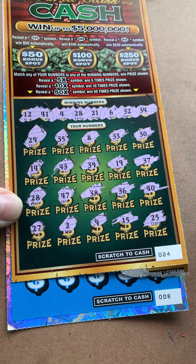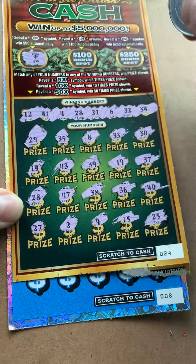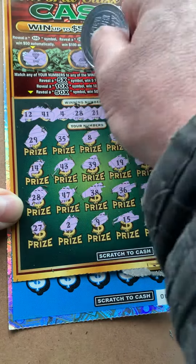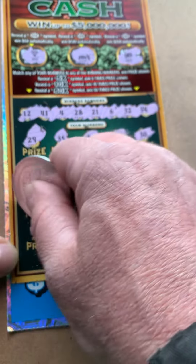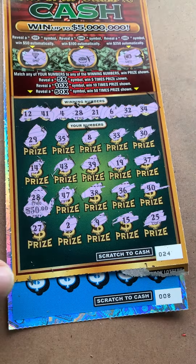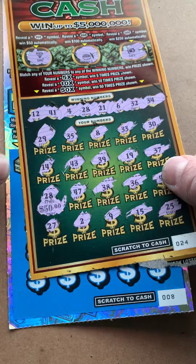Let's check the bonus spots first. That's a diamond, pot of gold, and a safe. Let's check our matching number 28. That's a $50 win. That's a break-even session.